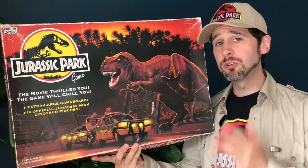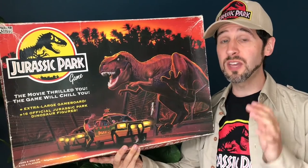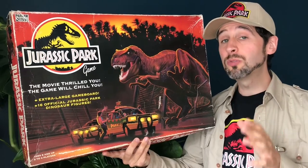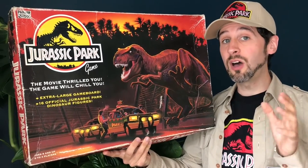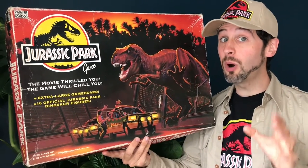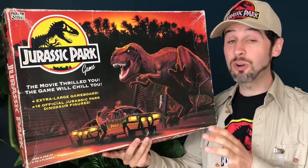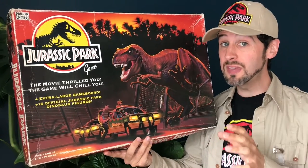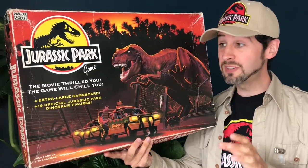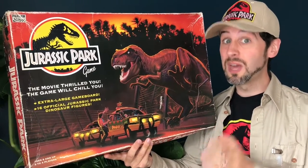Jurassic Park was released by Parker Brothers in 1993 to coincide with the theatrical release of the smash hit movie the same year. This is a two to four player game for ages eight and up where players have to race across Isla Nublar, the island home of Jurassic Park, to try to be the first to reach the safety of the visitor centre. Unfortunately the electric fences are down, the dinosaurs have escaped and they are hungry.